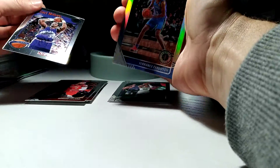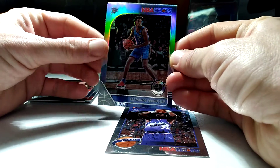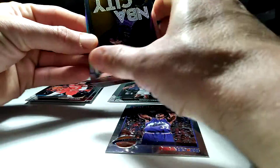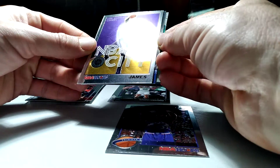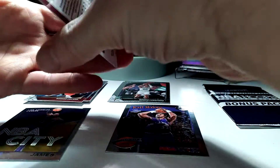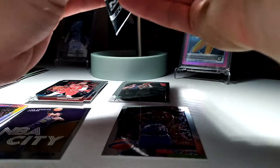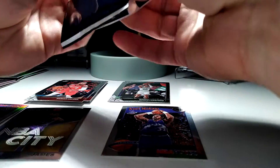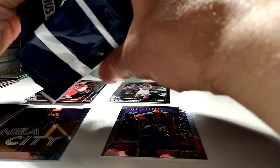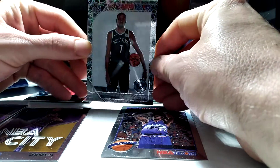Silver Terence Ferguson. Matthew Dellavedova. There's a LeBron James NBA City card — nothing too exciting there unfortunately. There's our laser prism pack. Right off the bat we got a Kevin Durant laser prism, so that's a nice one.